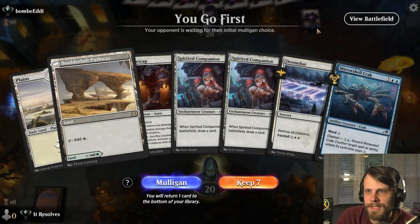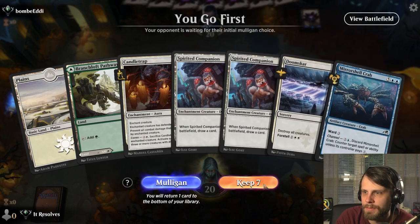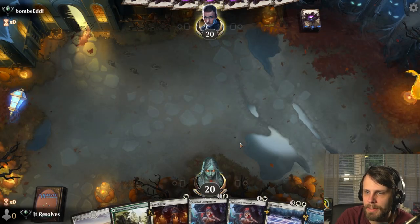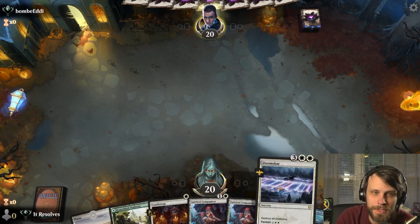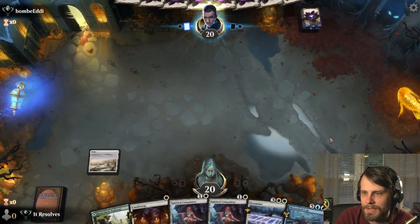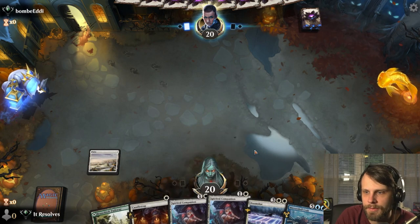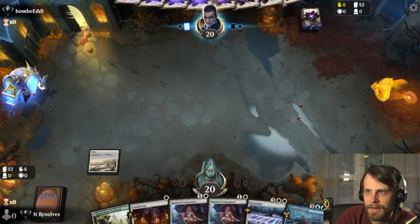All right guys, here we are for game number one, and this is a pretty strong hand. We don't have the blue for the channel on the crab, but what we do have are the Spirited Companions to draw us some cards. We also have the Doomscar if we find ourselves against a hyper-aggressive deck, so this definitely seems like the play. We can Candletrap something as well if need be.